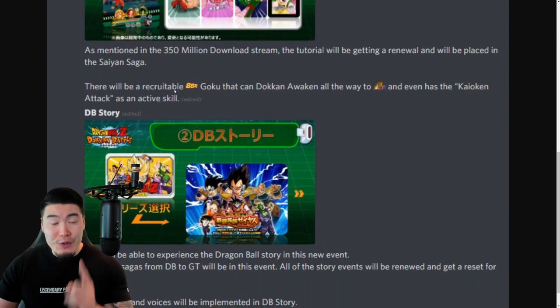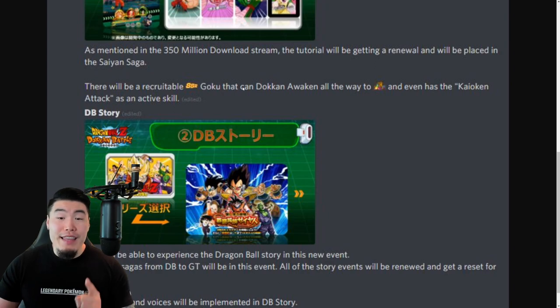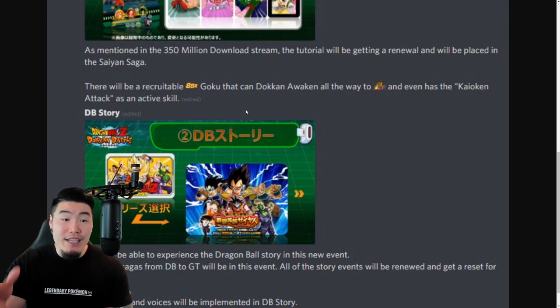There's also going to be a recruitable SSR Goku that can Dokkan Awaken all the way to LR, and even has the Kaioken Attack as an active skill. This is available to new players but also current players — we will be able to acquire him in some way, I think through missions. Either way, new free-to-play LR Goku with a Kaioken Attack active skill — pretty dope.